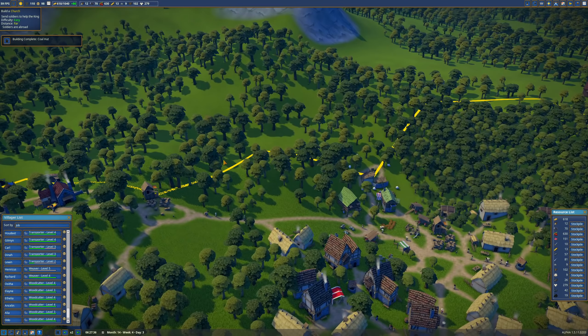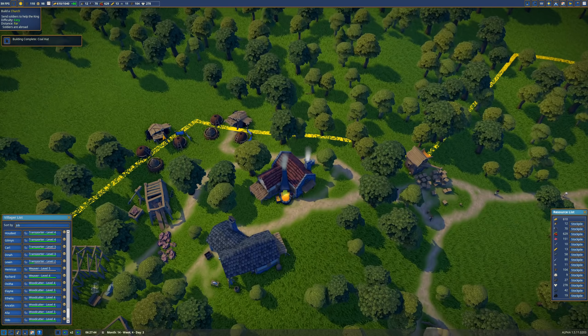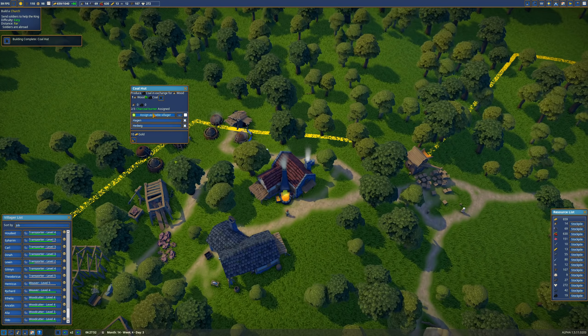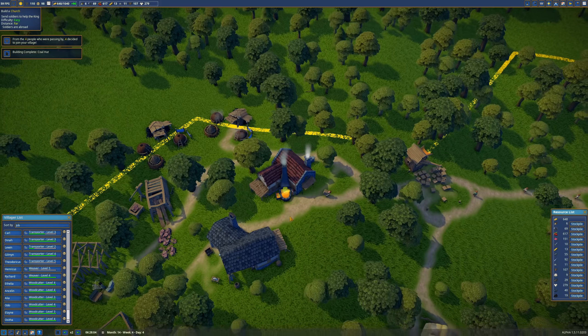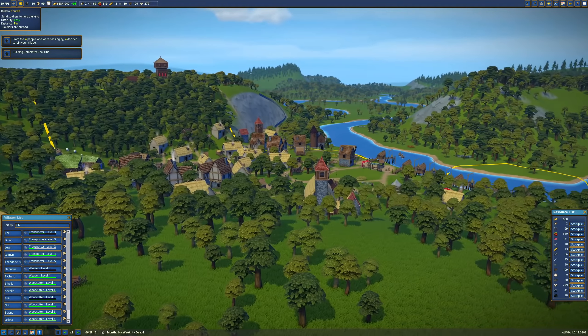We're on week four, day three — promotion time coming up pretty soon. 600 cash on hand. Hagen and Hedwig — that's it, only two unemployed. We'll start bringing in coal. Four of four with the ding — this is good. 110 villagers now, just like that.